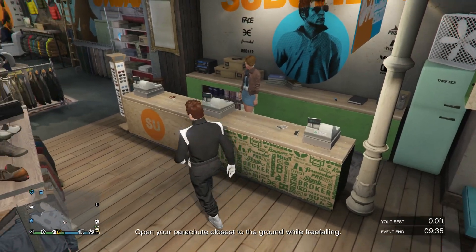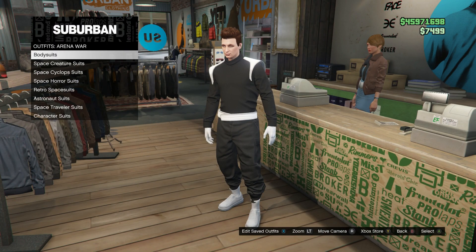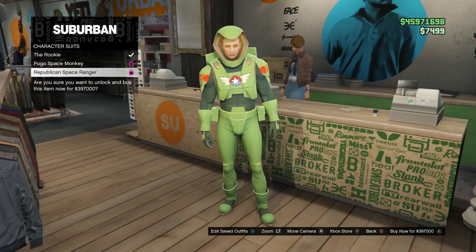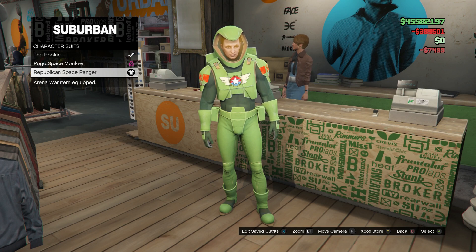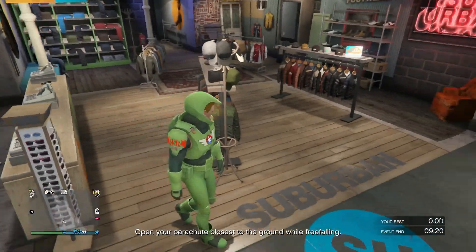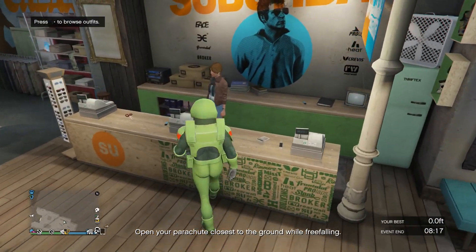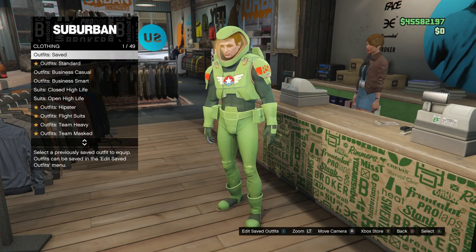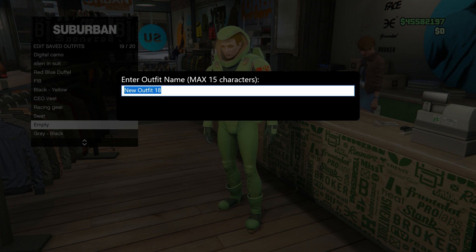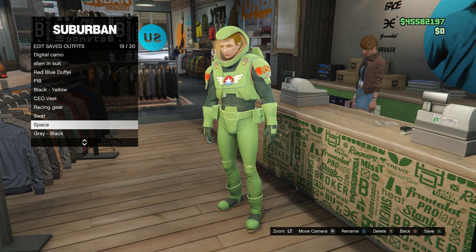This next one is going to involve the space suit. Head into the outfit section, go all the way down to Arena War, go down to character suits, and equip the Republican Space Ranger. It is pretty costly — it's 397,000 — but if you guys want to do this and have the money, feel free to. Then go back into the outfit section, go into edit saved outfits, and make sure you save this outfit in any slot. I'll just call it 'space' and save it in any slot you want.